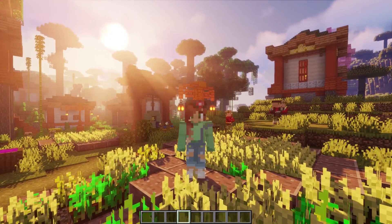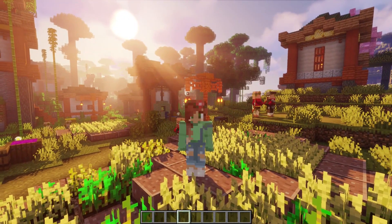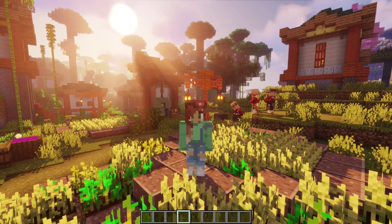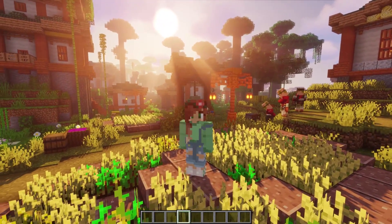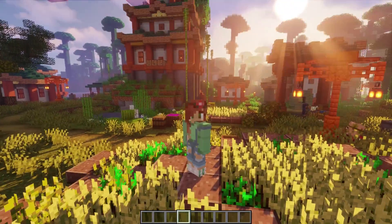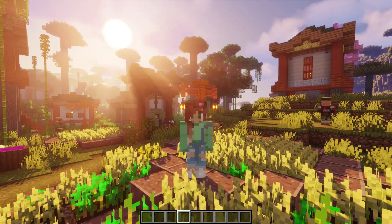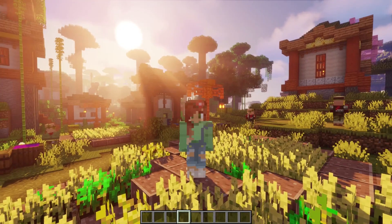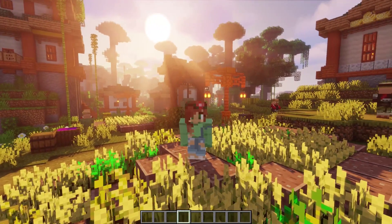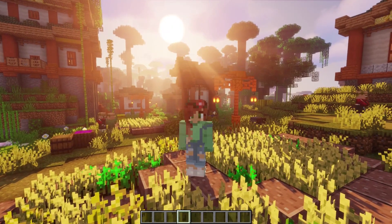Alright everyone, I think that is all for this village tour. Thank you for coming on it with me. I know it was super quick because I didn't do a whole ton on the interior, but I hope I was able to inspire you and answer some of your questions. The acacia wood is something that is so challenging to work with, as is the savannah biome itself, but I think I was able to pull off an adequate result for my standards. Let me know what you thought down in the comments below — I can't wait to hear from you. Thank you so much for watching, and I hope I'll see you in the next one. Goodbye everyone!